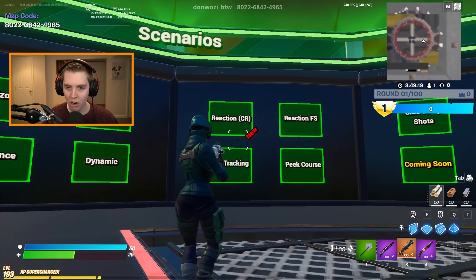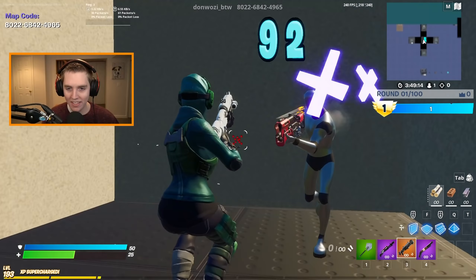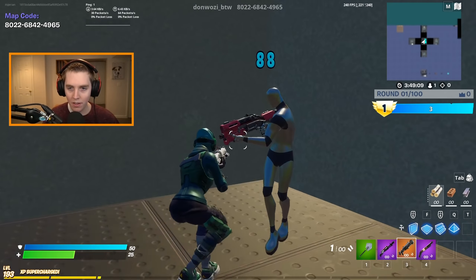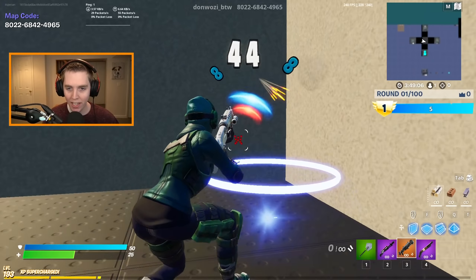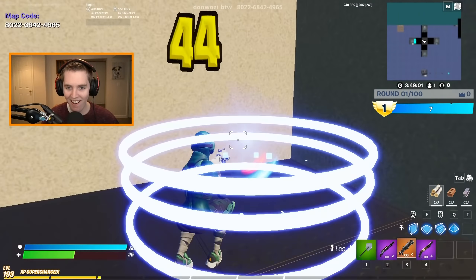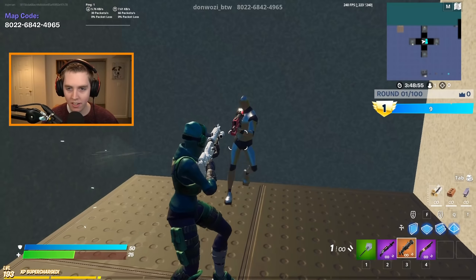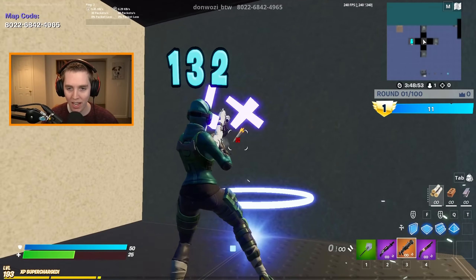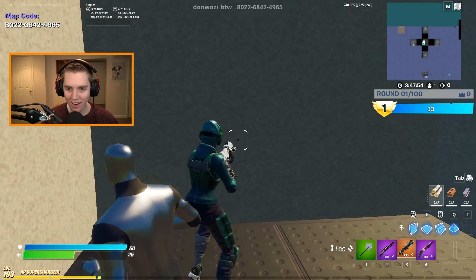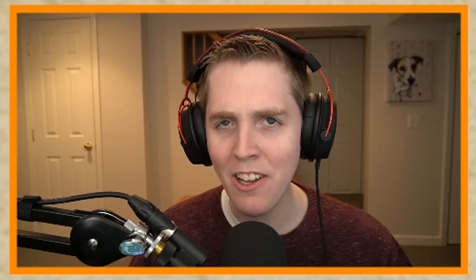Next up we're going to do Reaction CR — this is the new one which I really like. You're basically in a box and they throw little zombies at you, and it's all about your flicking. That was a 180 flick right there. You can stand still or move around if you want. Obviously if you're on a low sensitivity it's going to be hard to just flick completely the other way. The Aksu twins are so good at that, but it's just really hard to consistently do them.